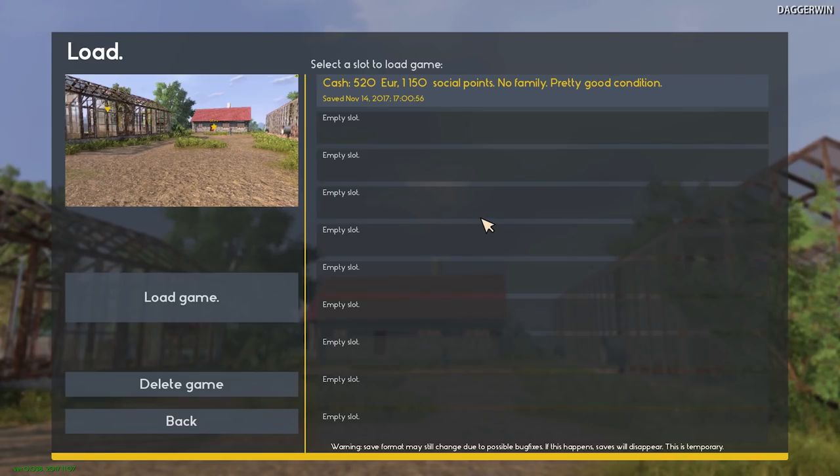Hello everybody and welcome back to Farmer's Dynasty. Now we actually have already started this game. This is episode number one but I have already done something in a video called the first look video. So we have 520 euros of cash, we have 1,150 social points, we have no family and apparently we're in pretty good condition.